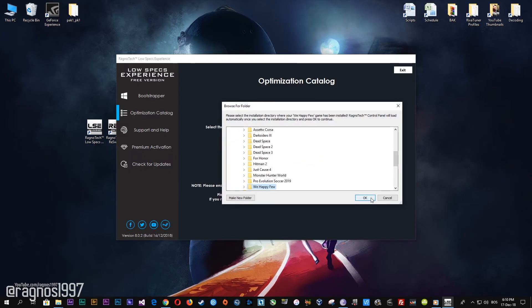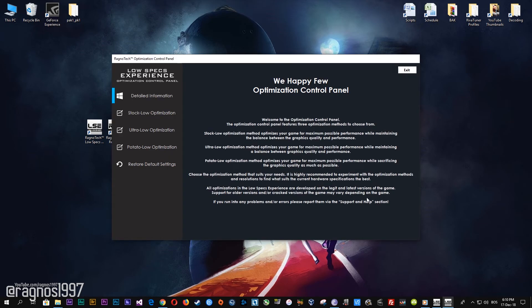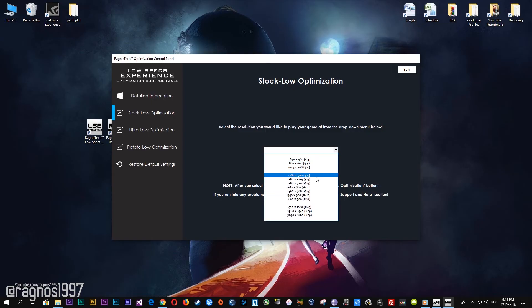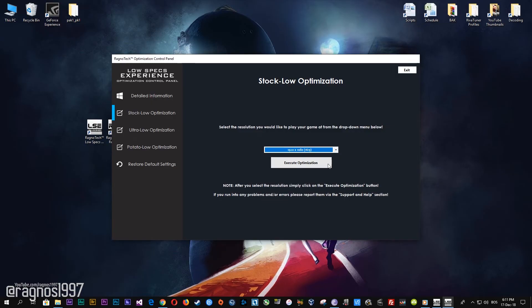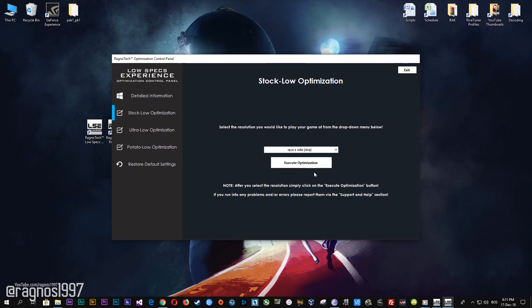Select the destination folder where your game has been installed. Simply select the destination folder of your game and then press OK, and this window will pop up. When the optimization control panel loads, simply select the method of optimization and resolution you would like to run your game on. After you've done that, simply press the Execute Optimization button and then start your game.